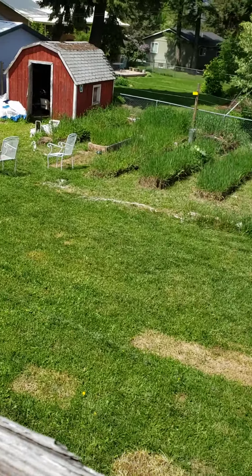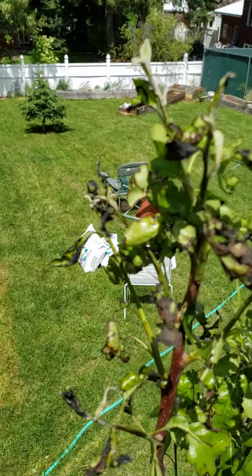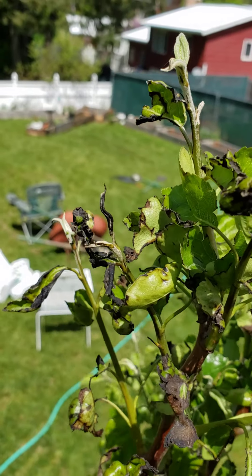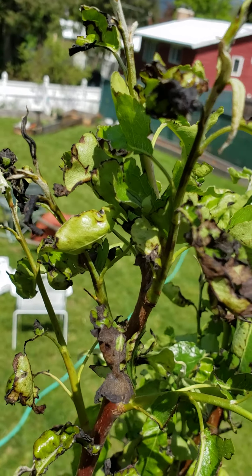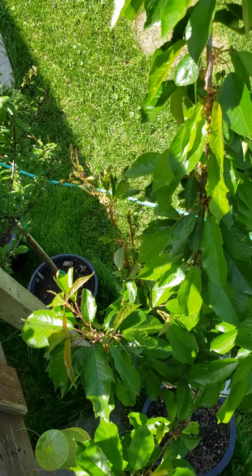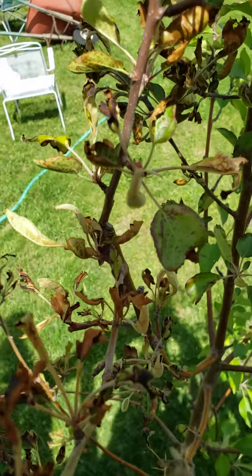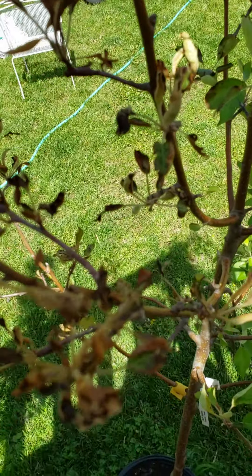That's a pear tree. And this must be another pear tree, which you can see has that same type of problem. I'm going to have to Google it — it looks a lot like a blight problem to me, but I'm not sure. There's the cherry tree. I'm up on my deck and you can see it has some damage too, as well as this tree. This is a Duchess apple, and maybe that branch got damaged, though I'm not seeing any damage on that branch.